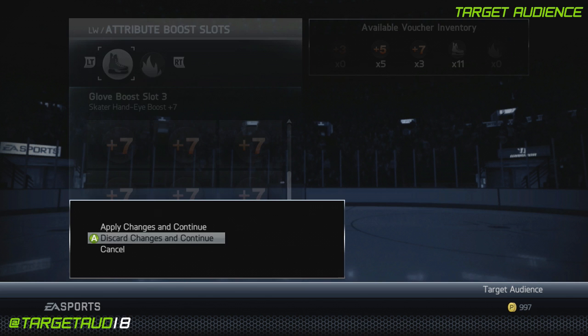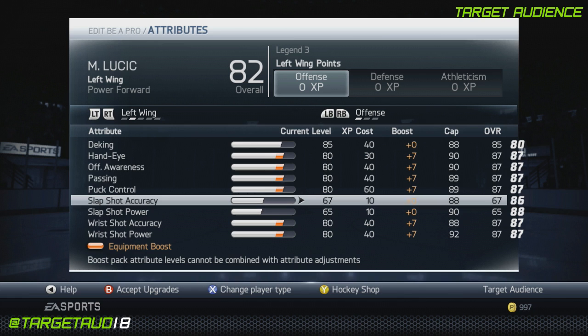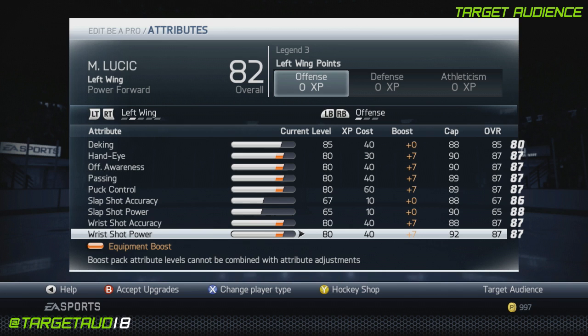Let's take a look at the attributes now. Deking is the one thing I did give a boost to — 85 deking, 87 hand eye, 87 offensive awareness, 87 passing, 87 puck control. I put 2 extra into slap shot accuracy because I had some extra points to spend. Wrist shot accuracy and power both at 87. This guy is pretty balanced in the offensive category, all at 87. You should be doing pretty well with those numbers.